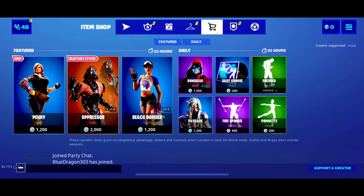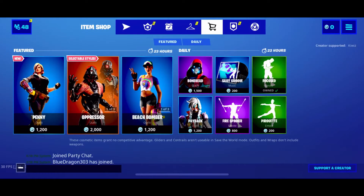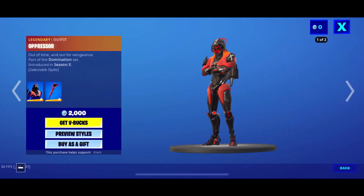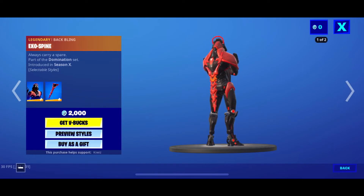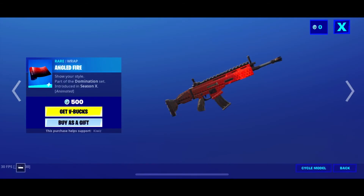What is it? Oh okay, we got a new skin — Penny. I think this was a Save the World skin, pretty sure. You can't even see what it is. A Presser, pretty cool Bat Boy, and you can't turn the screen anymore. Angled Fire — it's an animated wrap, you guys know I love every single animated wrap.